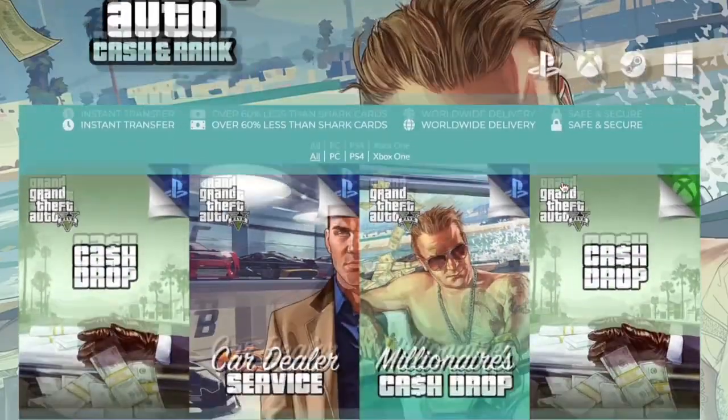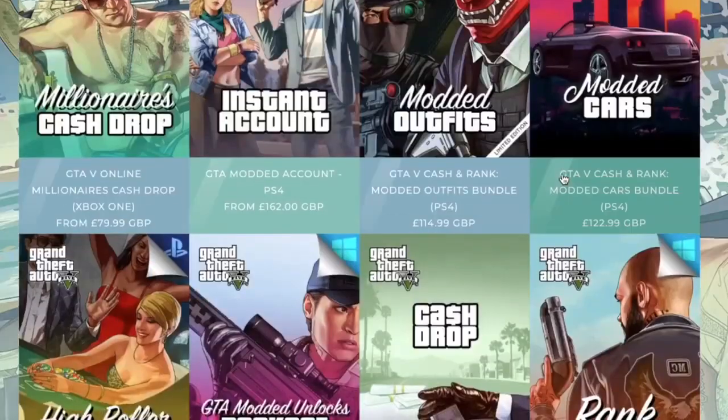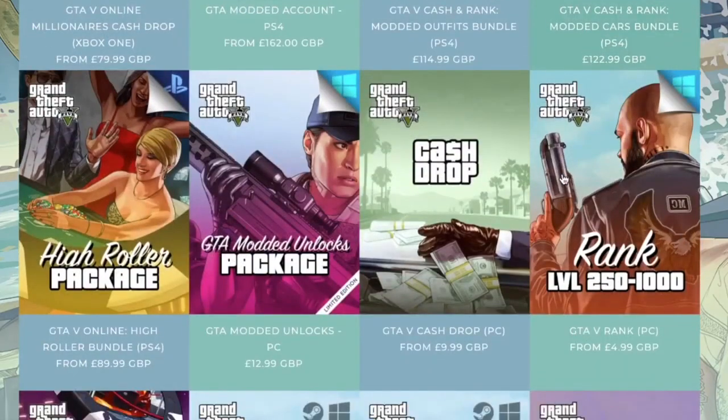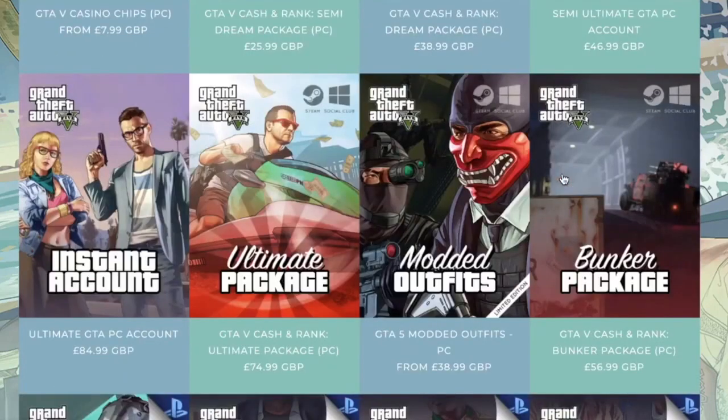If you guys are looking for legit modded accounts, money drops, cash drops, services, or anything, head over to digizani.com and use discount code DINAROBSHD for five percent off all purchases. Be sure to check them out.